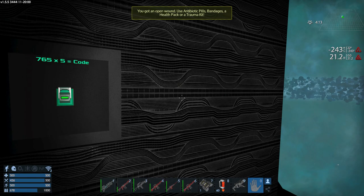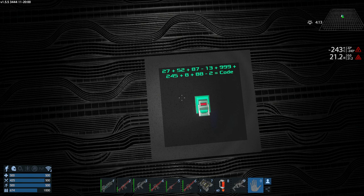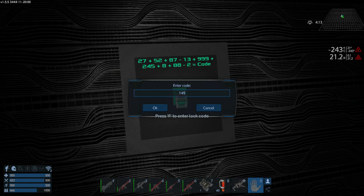Next is a bigger math problem: 27 plus 52 plus 87 minus 13 plus 999 plus 245 plus 8 plus 88 minus 2 equals 1,491. Yay, I mathed again thanks to my nifty calculator!